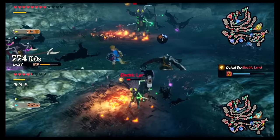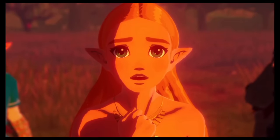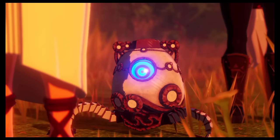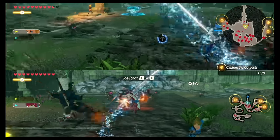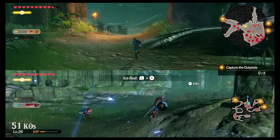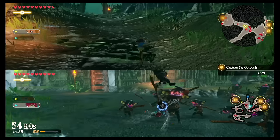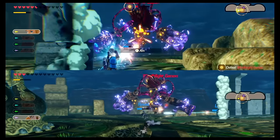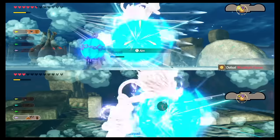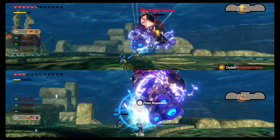Hyrule Warriors: Age of Calamity is the sequel to Hyrule Warriors, but it's also a prequel to Breath of the Wild using the same art style and story. The lore goes really deep, and if you love Breath of the Wild it's really fun to play through co-op and learn the backstory. Even if you're a bit sick of the Dynasty Warriors gameplay, play this just for the story — it's excellent, and it ended up being one of my favorite co-op games on the Switch.